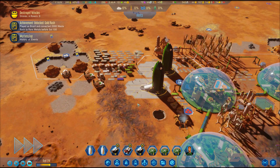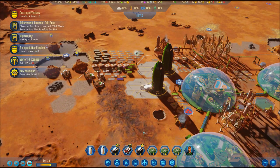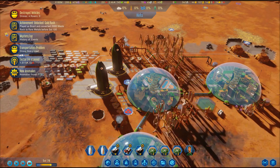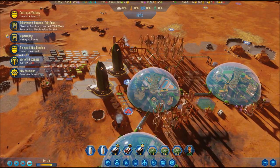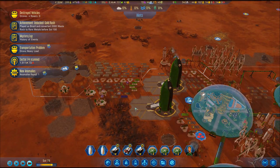Hello guys and welcome to another one of my videos. Today I'm going to run through the best way I've found to start a colony in Surviving Mars. To begin with, I chose Brazil for the waste rock to precious metal machine. Each organization has their positives and drawbacks, but this was by far the easiest to get supplies early in game.